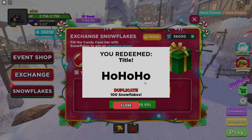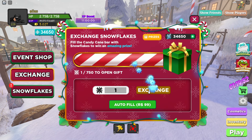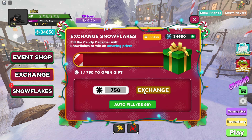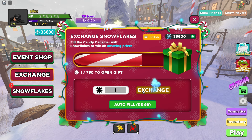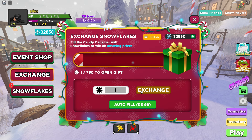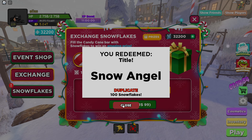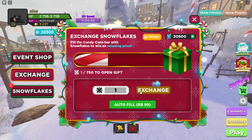We got one hour of XP boost and the Ho Ho Ho title. Let's see if we get better luck doing one at a time or five at a time. We got 11 billion gold, the Frosty Fragger title, Ho Ho Ho title, 22 billion gold, the Snow Angel — we're not getting anything too good.